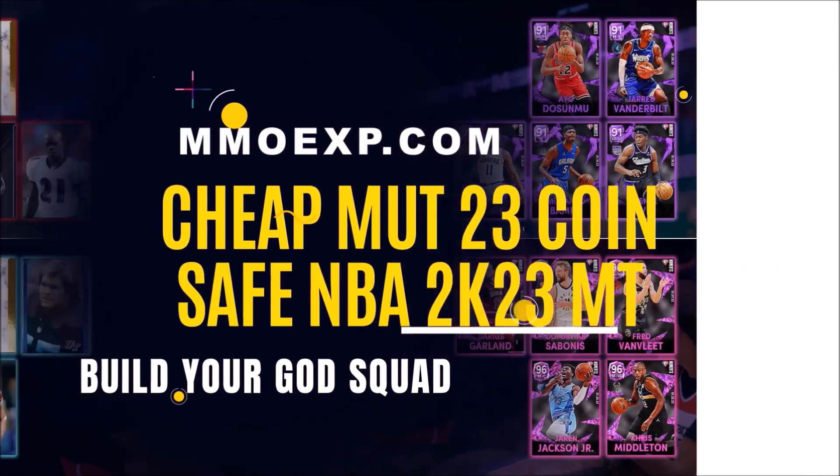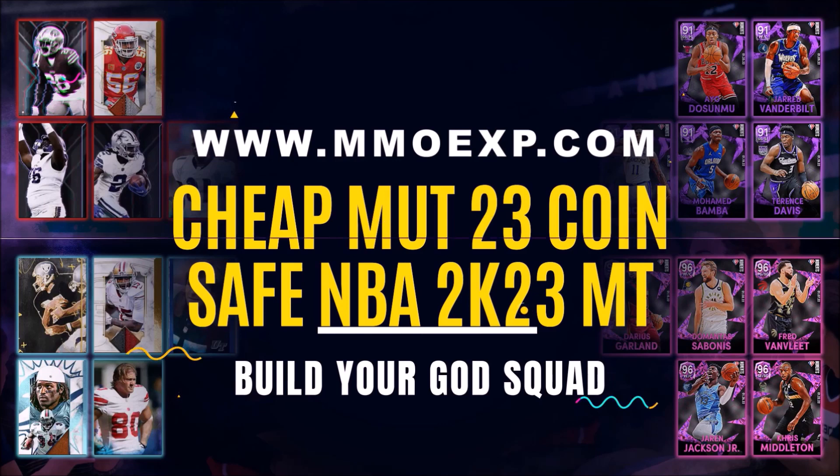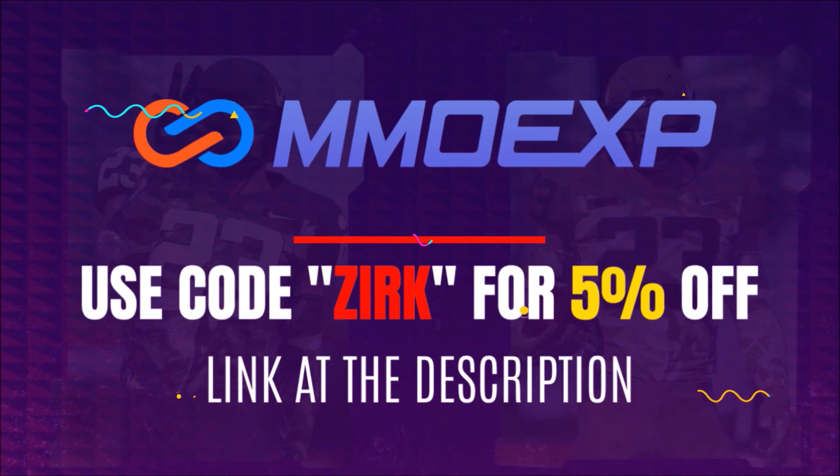Need some coins or MT for that God Squad you've always wanted? For the fastest and cheapest coins anywhere, make sure to check out MMOEXP.com and use code ZERK for 5% off your order. Link is in the description.